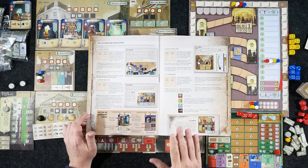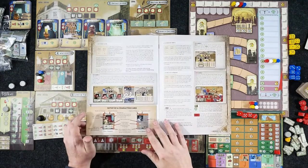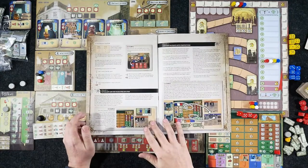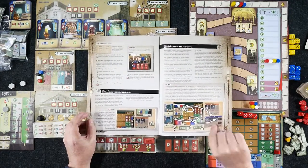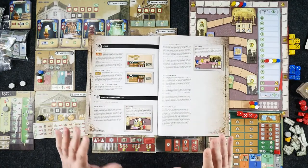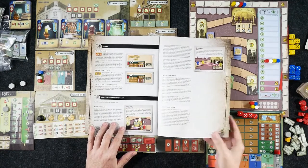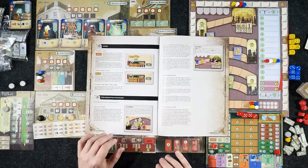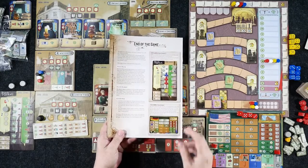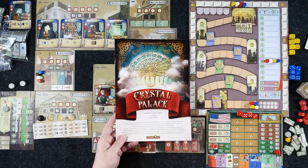This is a heavier Euro — it's important to understand that. It's going to take some playthroughs before everything clicks and you begin to develop strategies. We did have to go back and forth to the rulebook quite a bit, but thankfully everything is there, explained very well and fairly concisely.